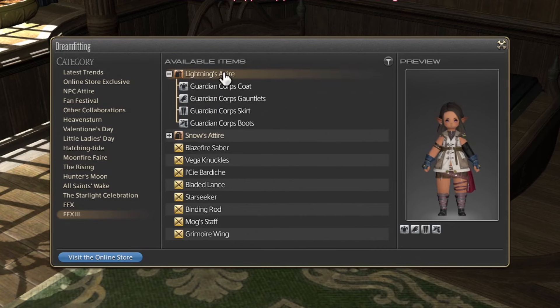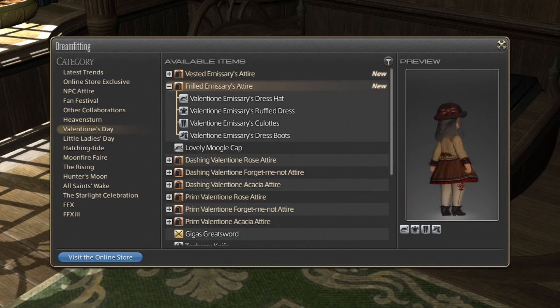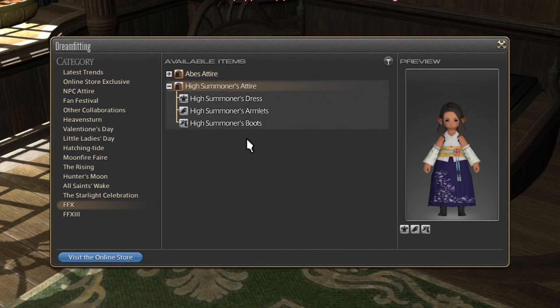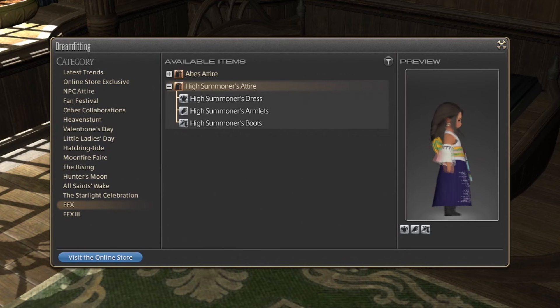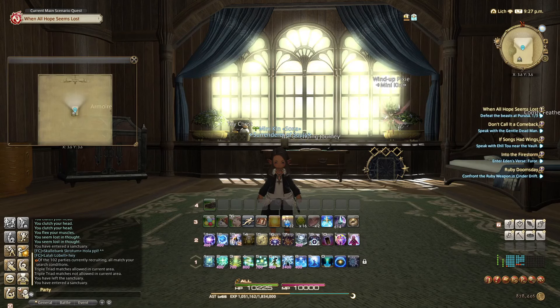For example, there was a point where Viera — the bunny race — couldn't wear hats at all. I think they can now, but only certain ones. I thought this was a really cool feature that you might not know about. Even I didn't know about it until I randomly thought 'can I sleep in this bed?' and saw there were a bunch of options to choose from. My second tip, which also applies to the inn room, is rested XP bonus. In Final Fantasy 14, rested experience points are a mechanic designed to encourage players to take breaks from playing.